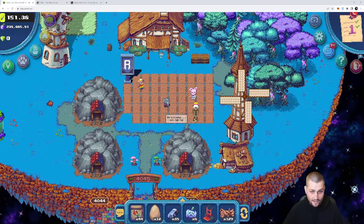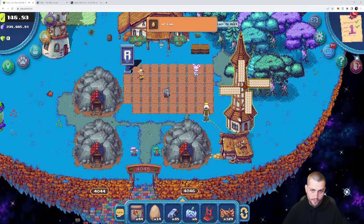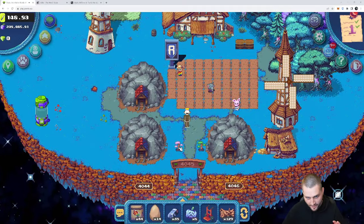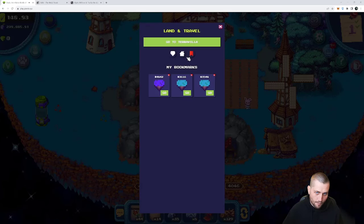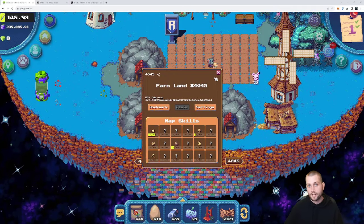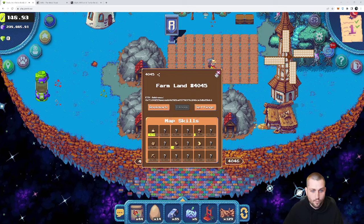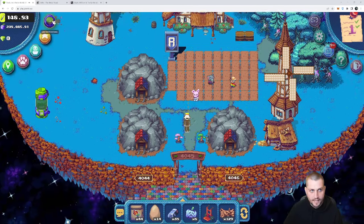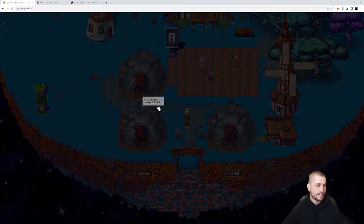You're more than welcome to use my land - there's a little surplus that goes towards me whenever people use it. Here are my lands - you can bookmark a land very easily by coming here, clicking it, and then hitting bookmark. So if you want to come visit mine, you're more than welcome to do so. You can plant crops here as well, which I'll get to in a second, but let me jump over to plot 280 real quick.